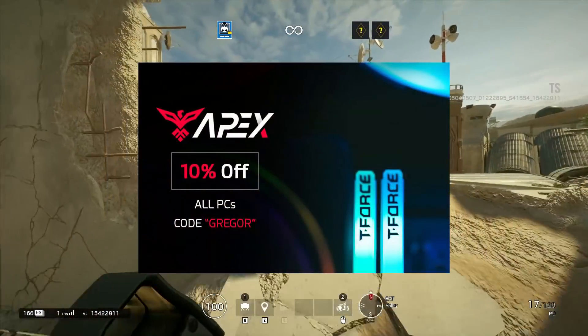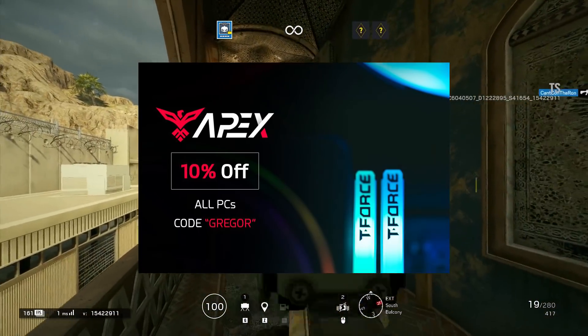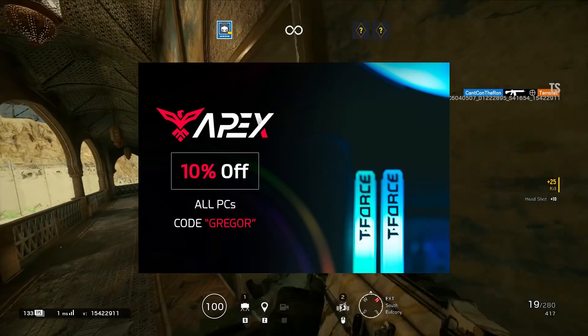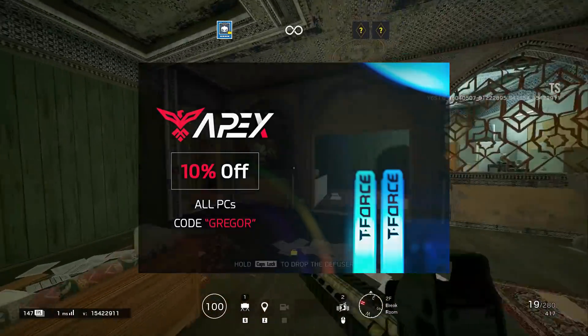This video is sponsored by Apex Gaming. Get yourself a gaming PC that can run Rainbow Six Siege upwards of 144 frames easy, and help support the Grigger Gaming experience — check out the link in the description.